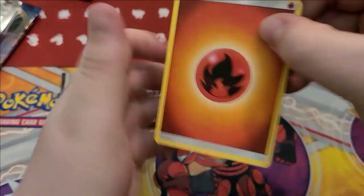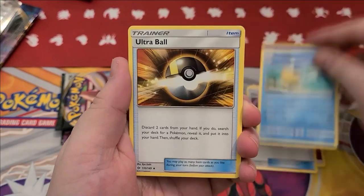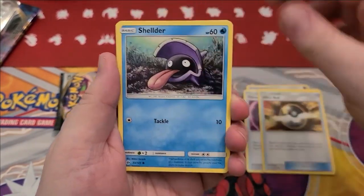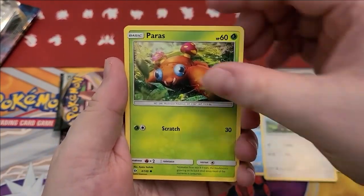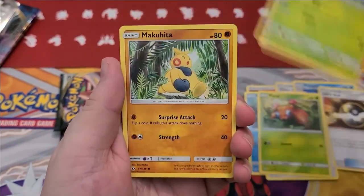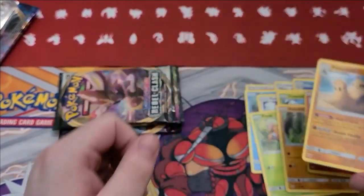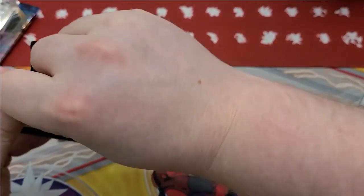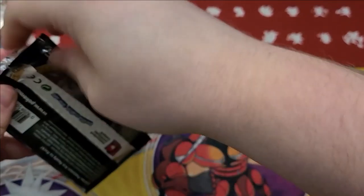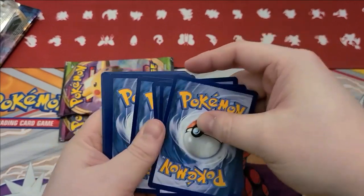Going into another Alakazam V. So many. Sun and Moon base set again — because you've got to get rid of all of those. Standard players get these packs they don't need. Fire Energy, Timber Bell, Pelipper, Ultra Ball. For some reason I thought I got four uncommons again, I was really confused. Makuhita, reverse Growlithe — hey, good boy. And a pile of sand. Got a little pile of sand.